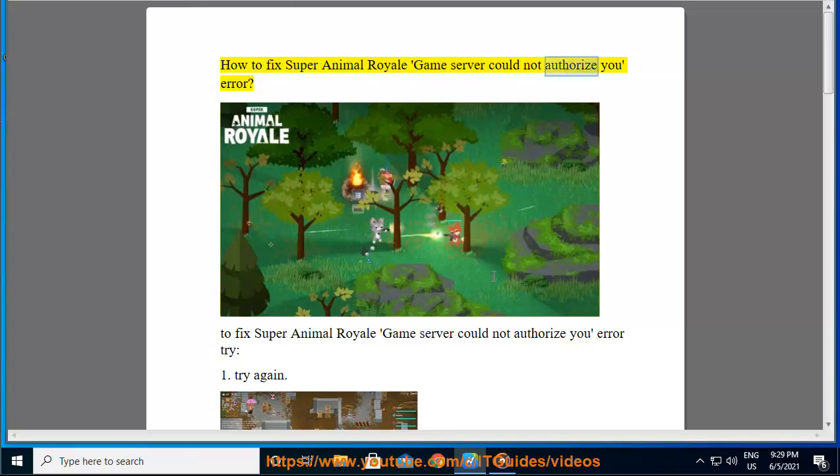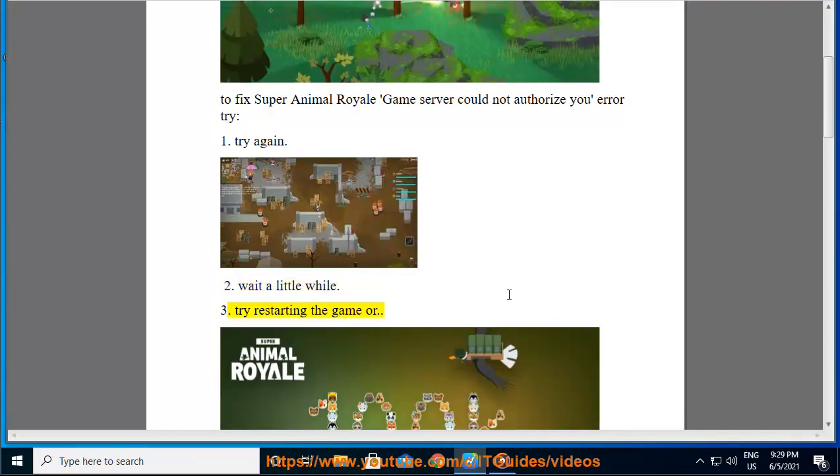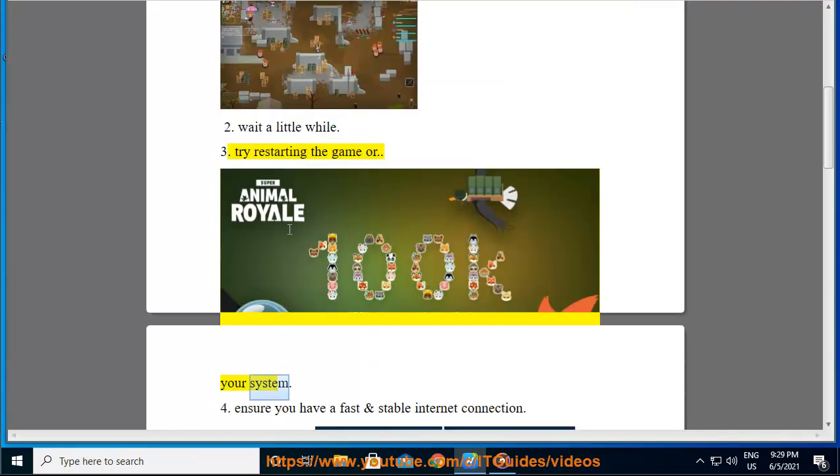How to fix Super Animal Royale 'Game Server Could Not Authorize You' error. To fix this error, try: 1. Try again. 2. Wait a little while. 3. Try restarting the game or your system.